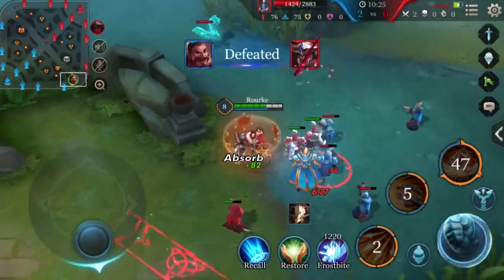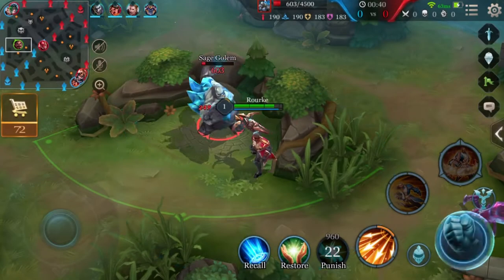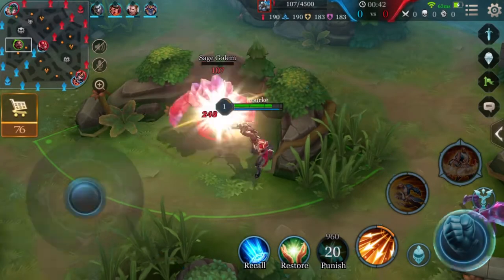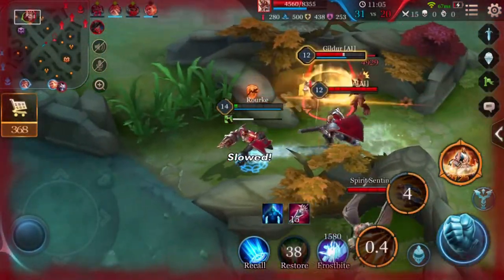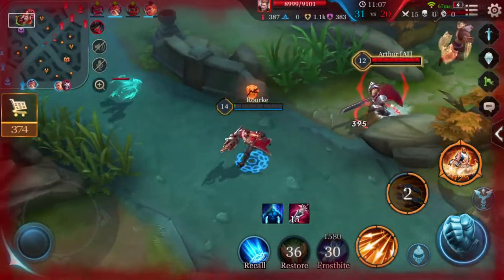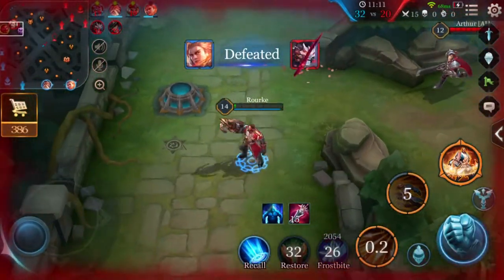Step aside, Alistair! As Rourke, use these tricks to gain the upper hand. First tip: when encountering an enemy while low on health, use Bolt first, then use Charged Shot's movement speed bonus effect to get to safety.